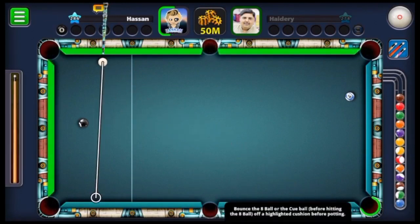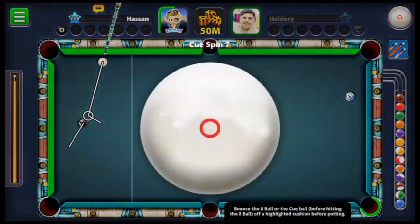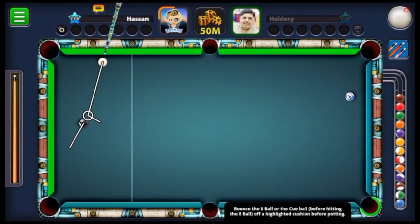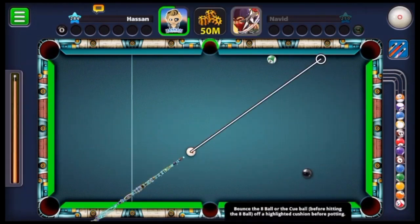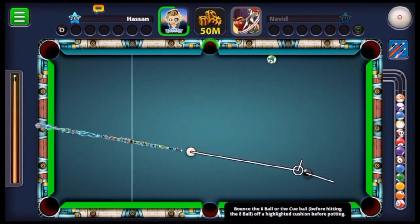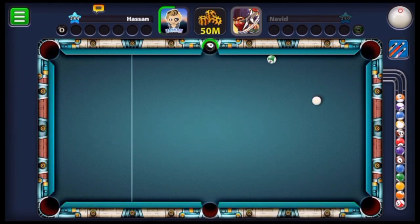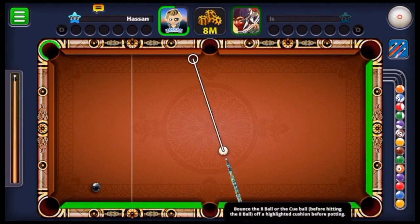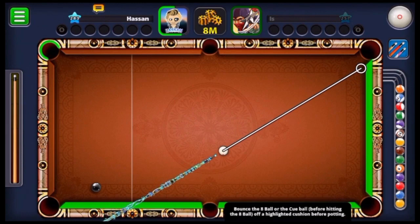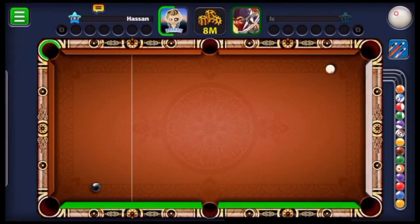Moving forward - right now he's gonna get the black to the bottom right pocket, probably using one of the corners or middle pockets. Let's see what's gonna happen. He touched the white ball a little bit and then it went to the exact spot where it's supposed to go. Now he's gonna get the black to the middle pocket - wow wow, that was amazing guys! Tell me you thought he was gonna do this type of calculating. Moving forward - now he's gonna make a very nice trick shot, getting it to the side left top pocket. He's using the other pocket on the right and deflecting it with the right spin and then the black ball went up. That was really amazing guys.